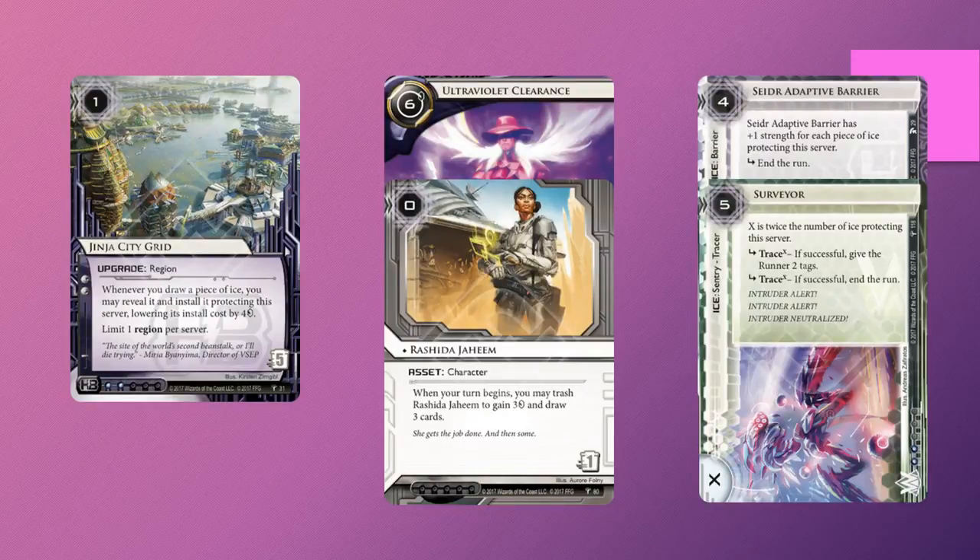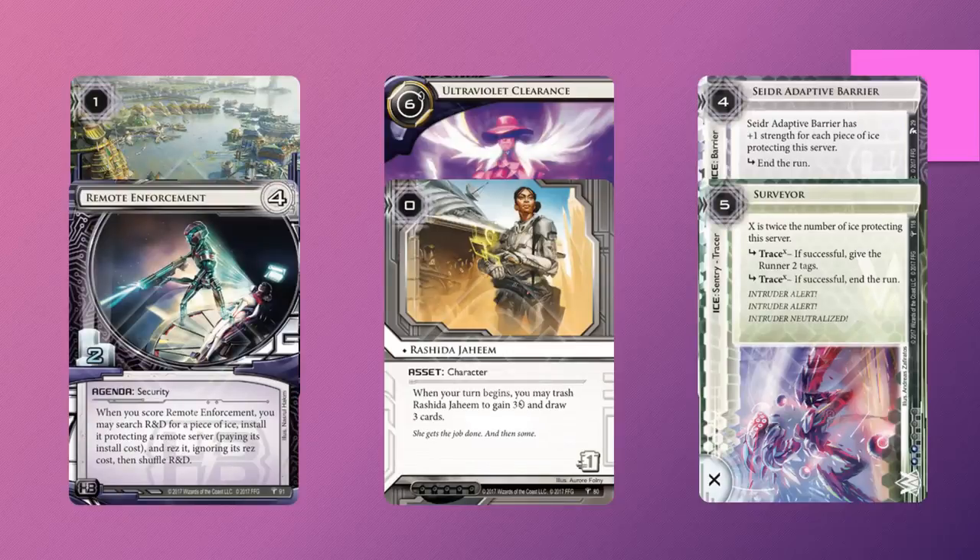Kitara cycle has given us the answer in Remote Enforcement. This is an alternative to Ginger Grid — another way to get your ice on the remote without having to pay for it in terms of clicks, which is pretty good. It even saves you the rez costs. Saving 4 on Seder Barrier or 5 on Surveyor is a pretty good deal.